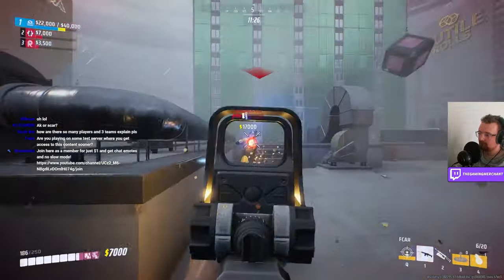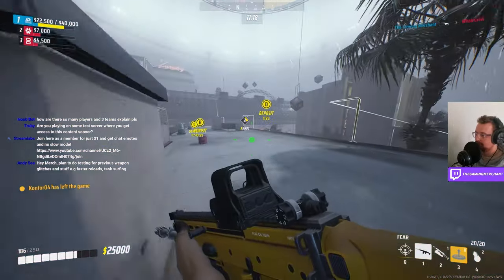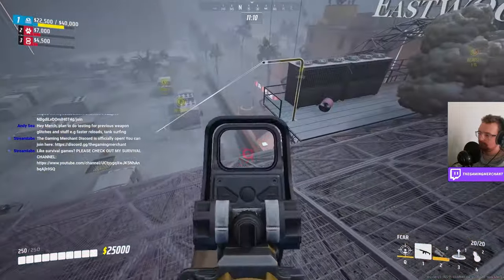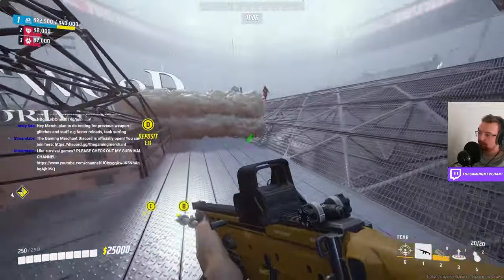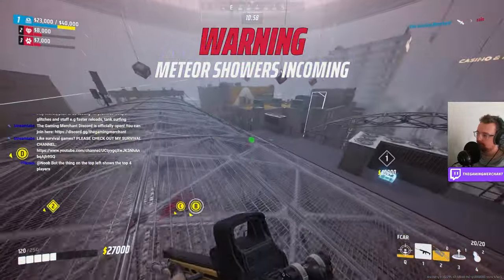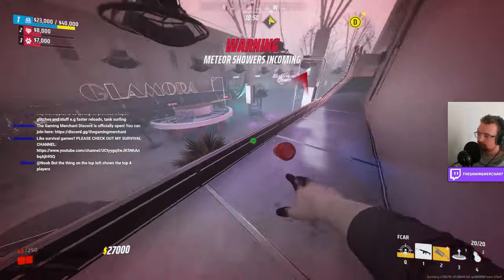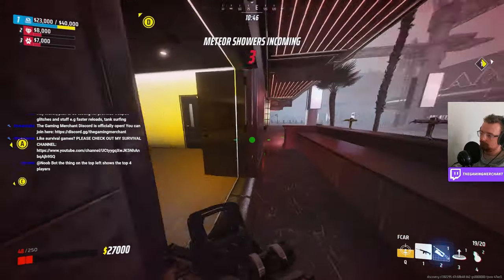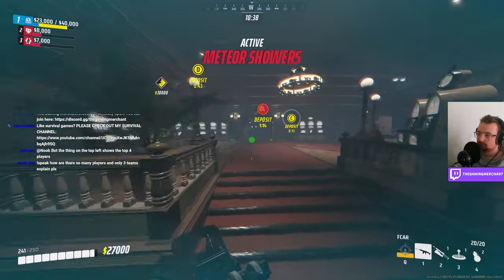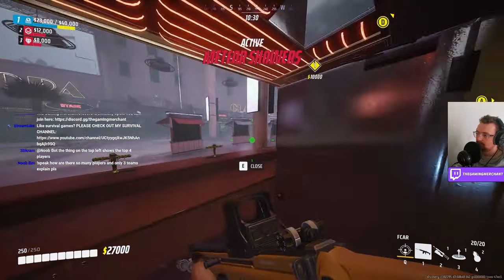Just 17,000 dollars — gotta drop that money. I don't want it to end, not yet. Zip line stationed. Oh we got money! That was scary. A viewer asks: how are there so many players and only three teams? The teams shown above are just the top three teams in terms of their banquet score.